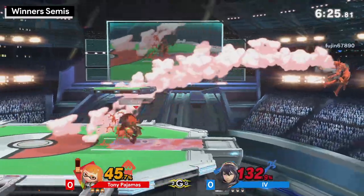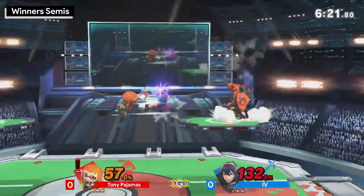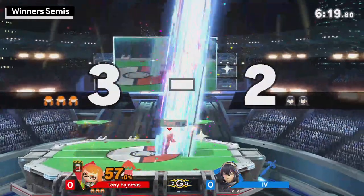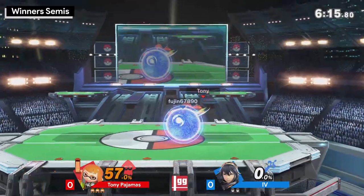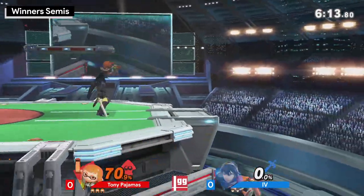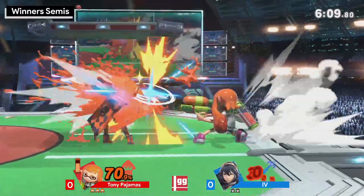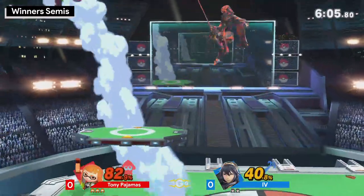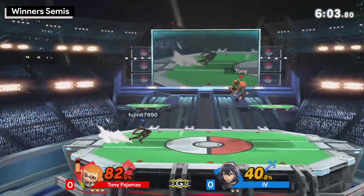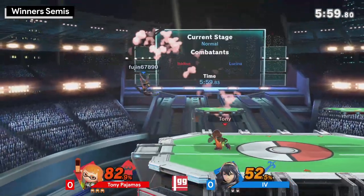I actually like that he didn't hit the shield with the roller — he jumped over the shield and crossed him up with the back air. That's really good movement. This Inkling looks really polished honestly: great combos, good movement, spacing is on point. That fair into jab — easy 30 percent. That jab is just auto damage.